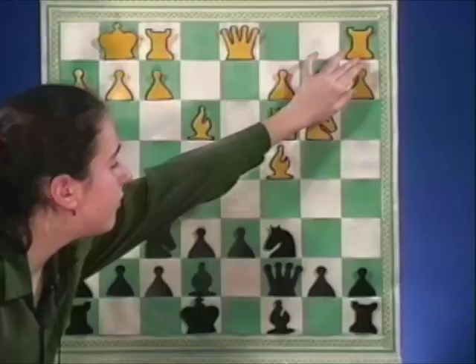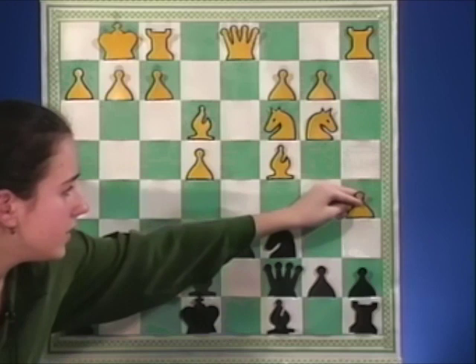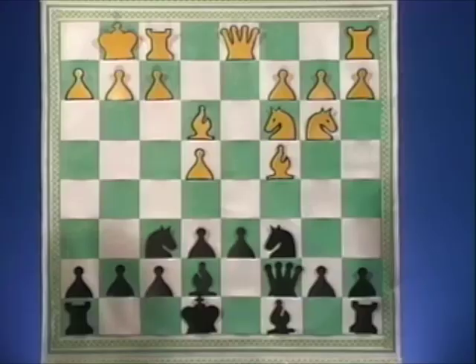A lot of people get scared once they see that the queen is on the same file as the bishop. But the truth is there's nothing to be afraid of at this point — the knight isn't going anywhere. So a4 is a pretty good move here; it's a theoretical idea trying to compress Black on the queen side with a5 later. It's not necessary to move the bishop away just yet.